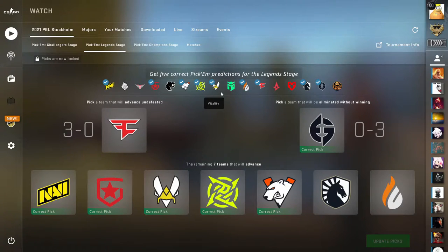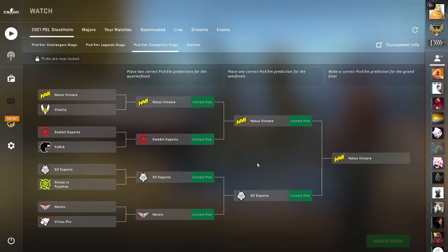Moving on to the champion stage — I'm particularly proud of this one. This was one of the easiest majors to get the diamond coin, but Simple was having the best performance of his life throughout the entire tournament. Not even prime Simple, basically God-mode Simple — going crazy, especially in the finals. My flex is that not only did I get the diamond coin like a lot of other people, but I specifically got 100% of the pick'ems correct. So the question is: did you also get 100%?